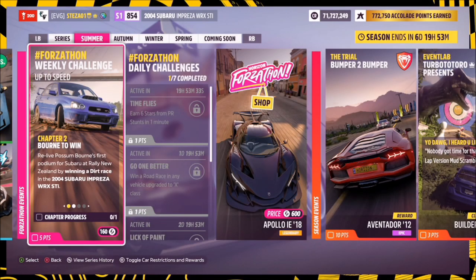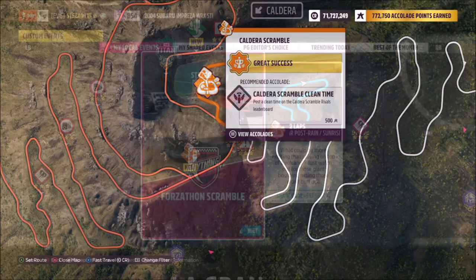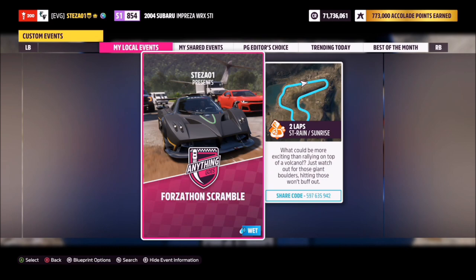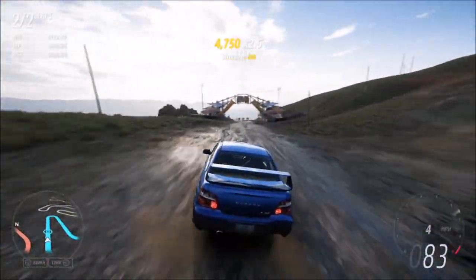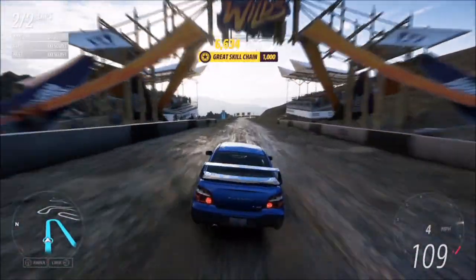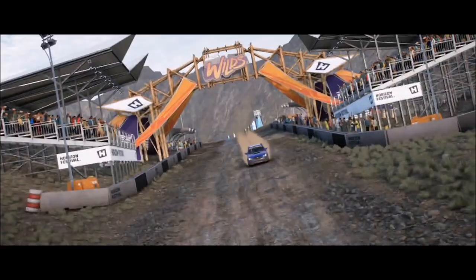The first challenge is nice and easy, wanting you to just win a dirt race in your Subaru Impreza. To do this, head over to the Caldera Scramble at the top of the Caldera Volcano. I have a race created called Forzathon Scramble — the share code is on your screen — just type that in and the race will pop up. It's merely two laps with no AI drivers, so you're guaranteed to win and can take as long as you want.